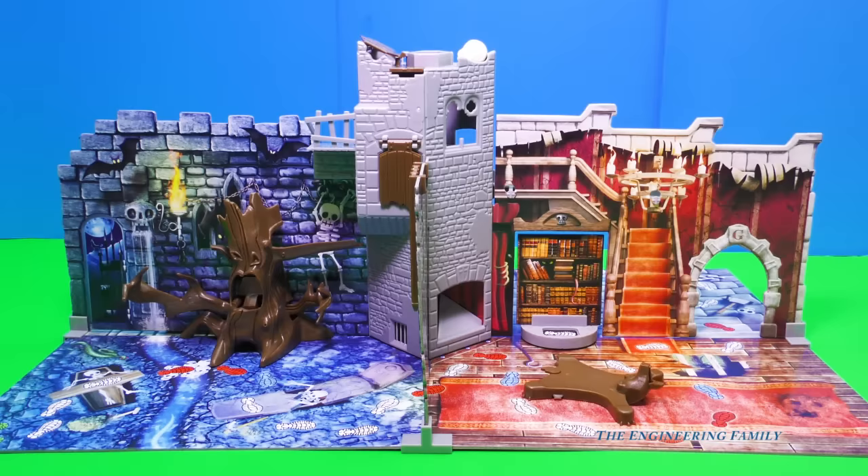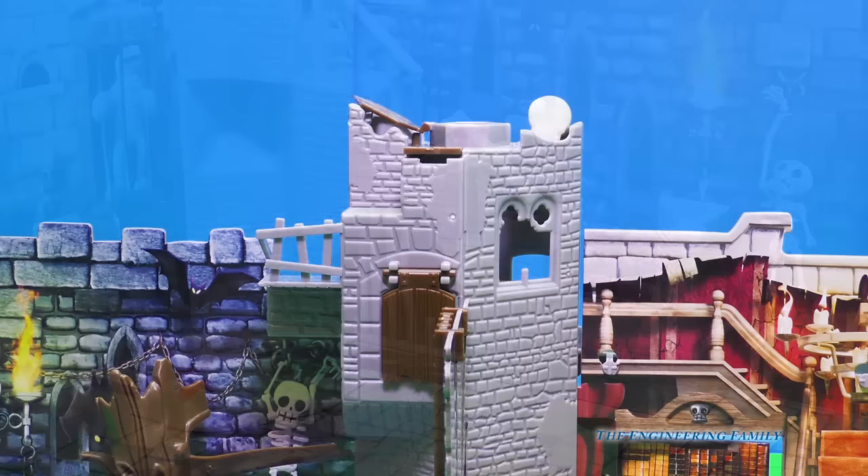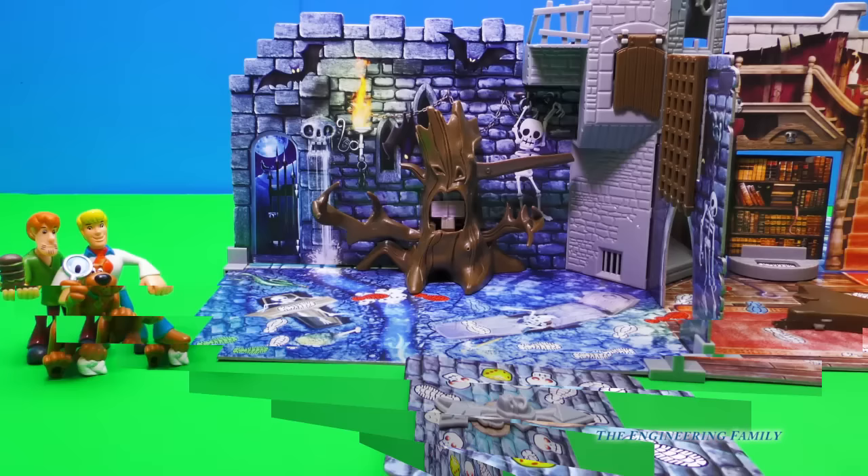Alrighty, so the castle has been set up and it's being haunted by a ghost. It has lots of traps set up and four main areas. We have the graveyard, the hallway, the armory, and the dungeon. And the goal is to make it to the very top of the castle to close the ghost in his coffin for good. Our brave fellows are ready to get started. Good luck!